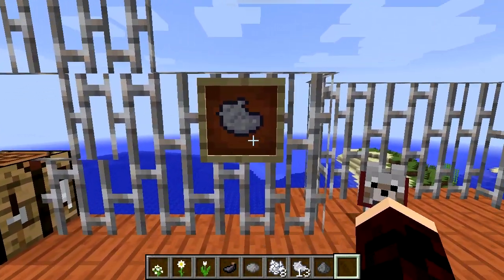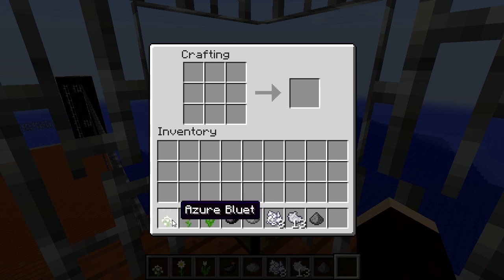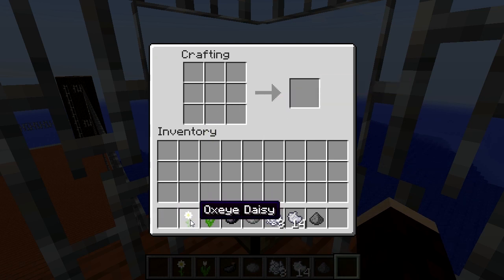Light grey dye is one of Minecraft's colouring agents, one in a family of 16. It has the most creation recipes of all the dyes — you can make it with three of the flower types: azure bluet, oxeye daisy, or the white tulip.